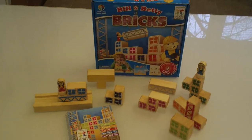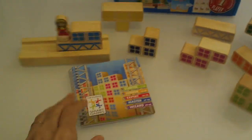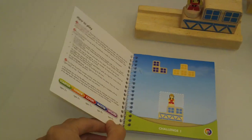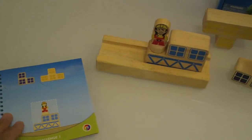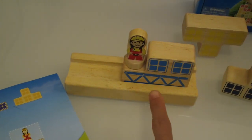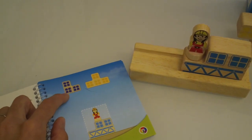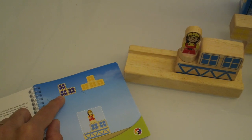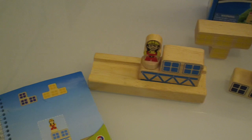I'm going to show you now how to play the game. You want to start off with a challenge. Let's start with the first challenge, and so you want to start with the base blocks. Then you only want to pull out the blocks that you're going to need for the challenge — in this case, the blue one and the yellow one.